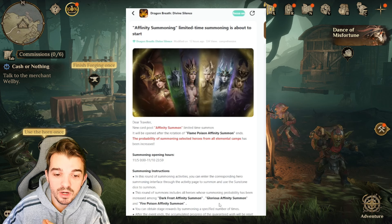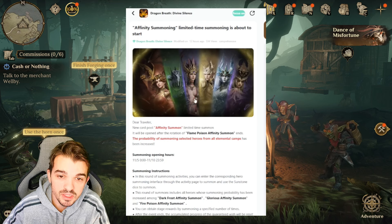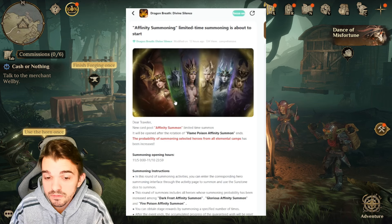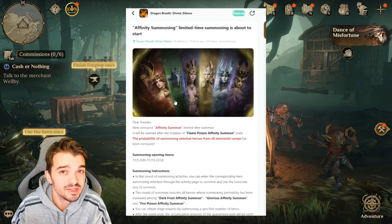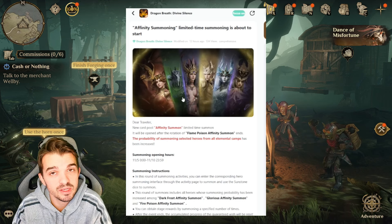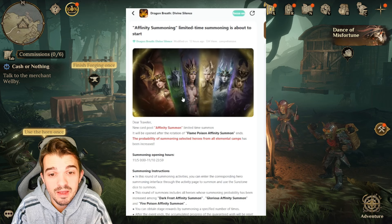They will have another one with Glorious Affinity Summon, which will be Radiance and Lightning. And they will have another one together with Fire and Poison. You still have a chance to summon Flora or Rook, but the chance is lower because they will be together. This is the Chinese server — it doesn't mean it will happen with our event as well.